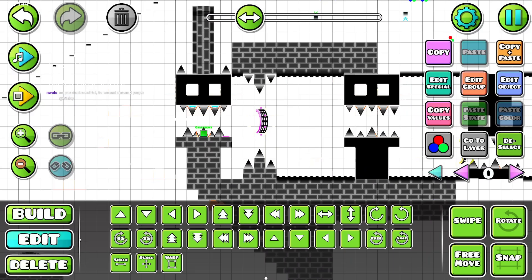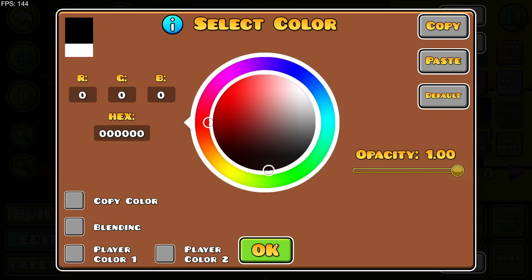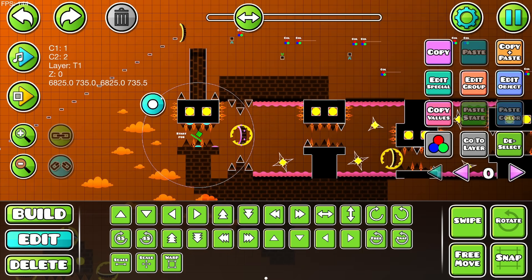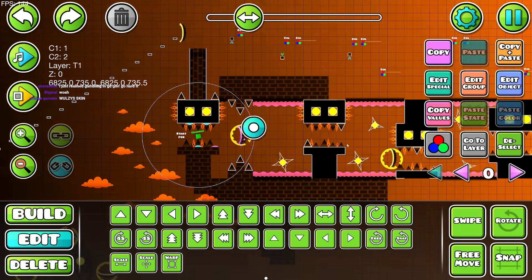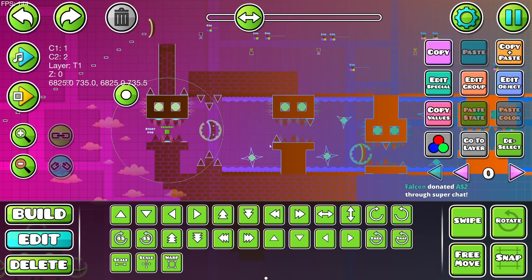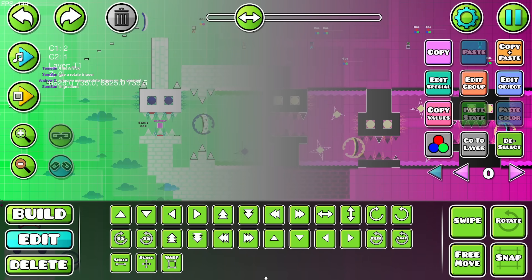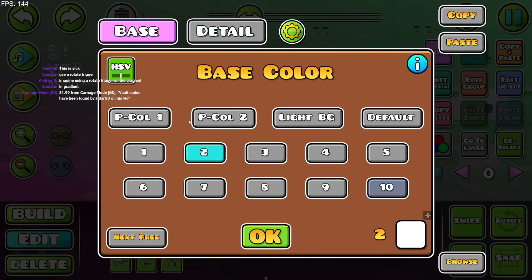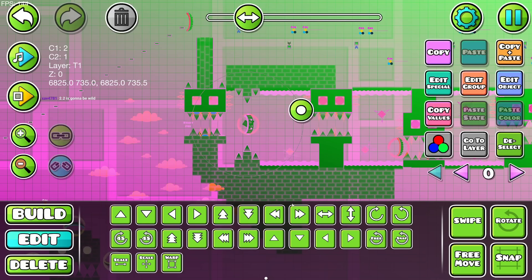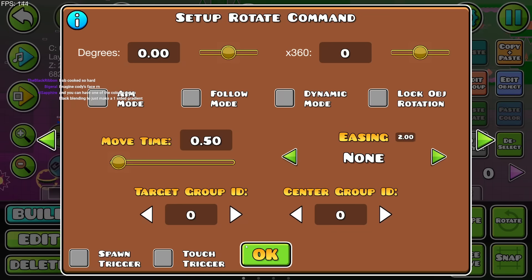Whoa, gradient trigger! Player color one, player colored - it just puts a gradient in the background. Club Step gives me like a black and orange kind of vibe, that's just so sick. Blending - let's put it above everything, like T4, it goes above the entire level. I can type the hex code in now without an extension. The gradient trigger might be the greatest thing ever - it's got blending modes and everything, you can create some really trippy stuff with this. What a game - look at this beautiful color scheme.